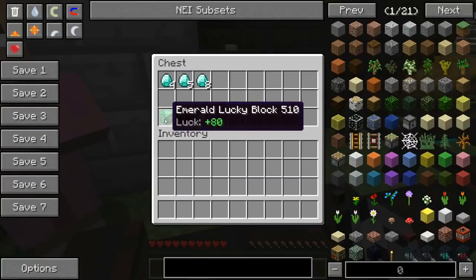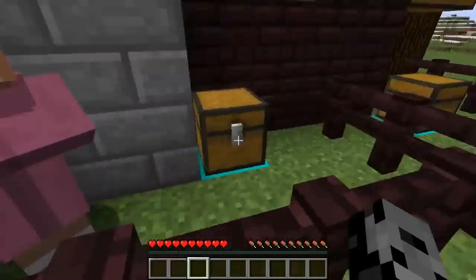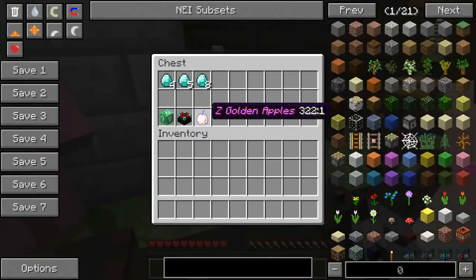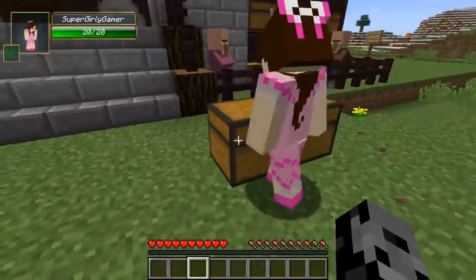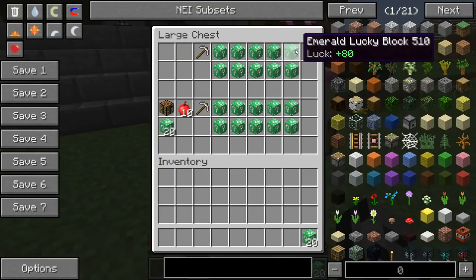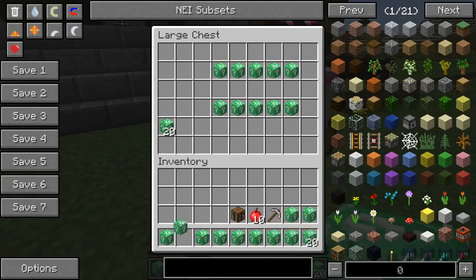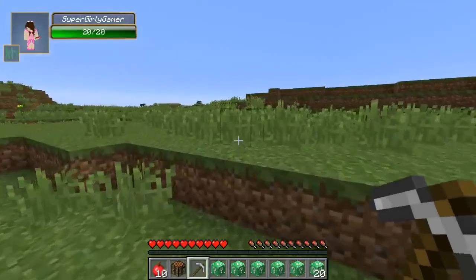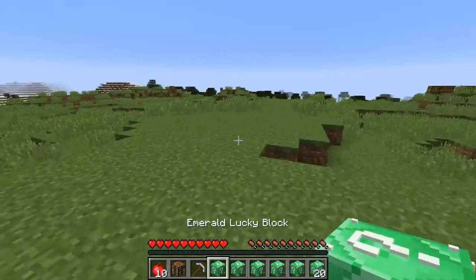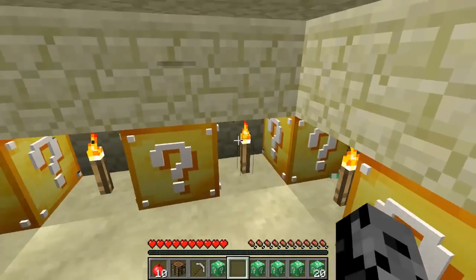Over here we've got four diamonds for a super lucky emerald, five diamonds for a crafting table, and eight for a golden apple. In our starting inventory we have a crafting table, 10 apples, our pickaxe, five unlucky blocks, and 20 lucky blocks. The rules are down below if anyone wants to check those out.